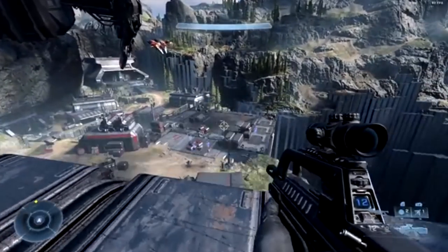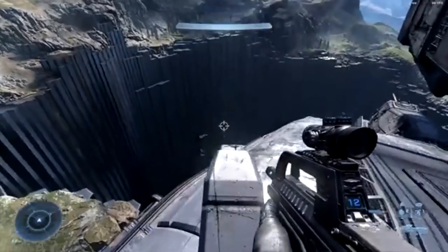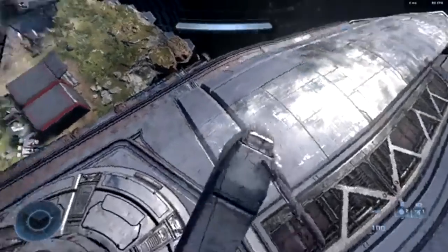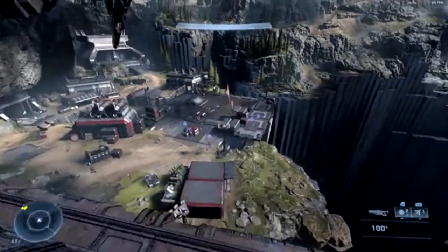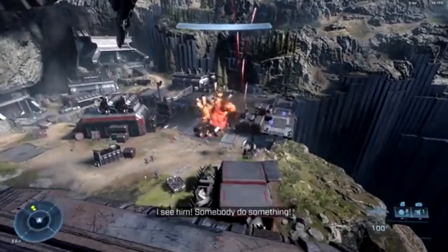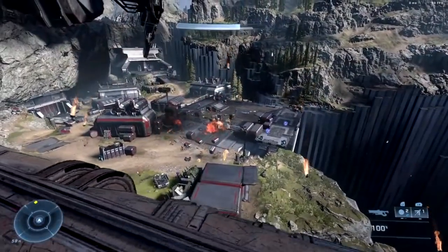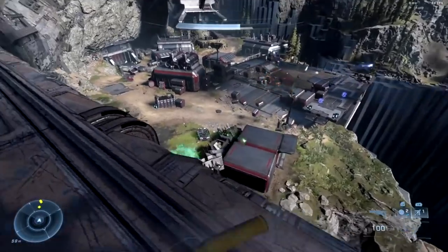The first one we're going to look at is what I'm referring to as the turret gun. This is found just outside Outpost Tremonius where you first get into the open world of Halo. You jump on top of that pillar, it gives you an option to pick it up, and you get to shoot down all the bad guys with this turret tank and keep it as a secondary weapon on your character.